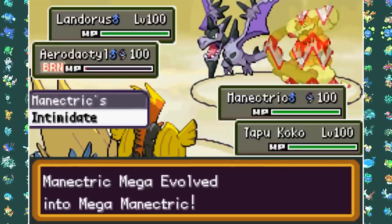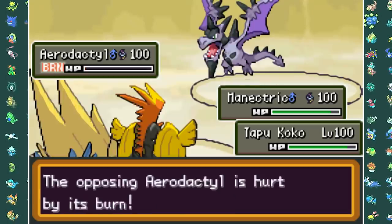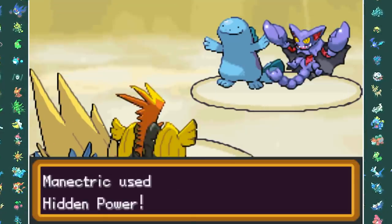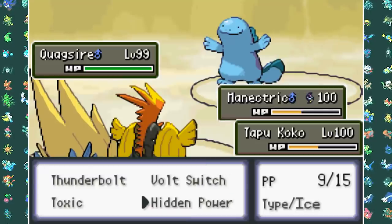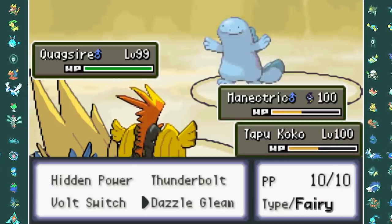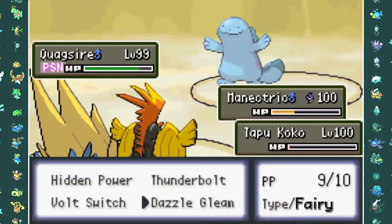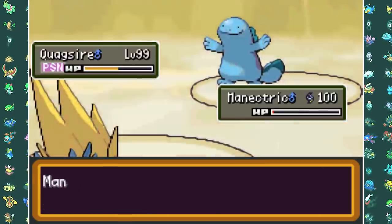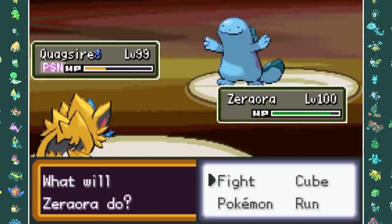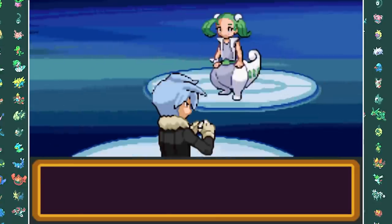With Groudon down he sends in Landorus, and both Aerodactyl and Landorus go for Rock Slide to take down Magnezone and Zapdos. I swap in Mega Manectric and Tapu Koko, set up the Electric Terrain - which is useless here - and double up on Landorus with two Hidden Power Ices, which is enough to take it down from full health. The Aerodactyl is still abusing Wide Guard but eventually the burn damage takes him down too. He sends out his last two Pokemon, Gliscor and Quagsire, and I use Hidden Power Ice twice on Gliscor to take it out. With only Quagsire left, I go Toxic with Manectric and Dazzling Gleam with Tapu Koko, then Zeraora finishes it off with Grass Knot to win the battle.